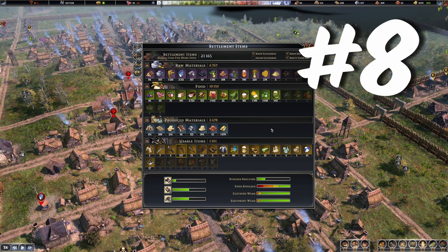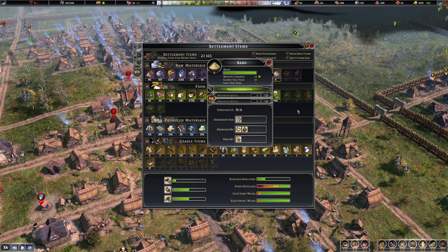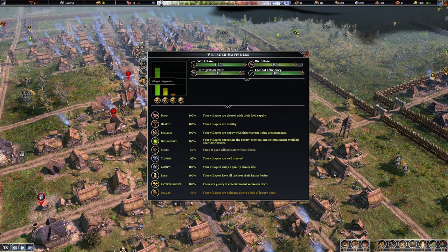Tip number eight: there are several statistics menus that will make your life a lot easier. Pressing R shows the resource menu — at a glance you can see you're low on sand or have a lot of grain. Pressing P shows the profession menu — you can see all your people, spot that you're missing two farmers and add them, see that a hunter is sick and swap them out so it doesn't impact production as much.